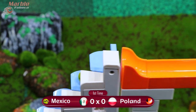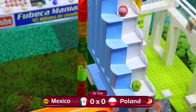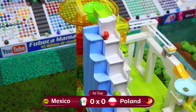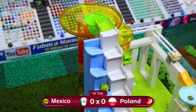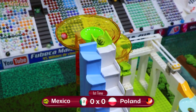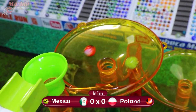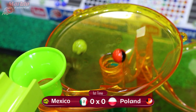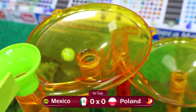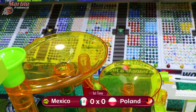Poland is two steps ahead of Mexico in the first stairs, entering the second stairs now. Mexico has actually lost a stair — it's pretty unusual. I haven't seen a marble actually lose or gain any stairs in between these two sets. So that's unfortunate for Mexico. They have a little bit of catching up to do. Poland circling around that center hole, closer than Mexico, and they are able to get into the second yellow funnel.